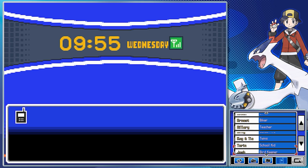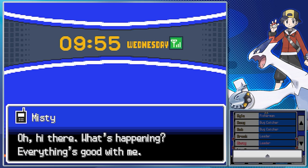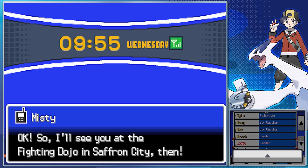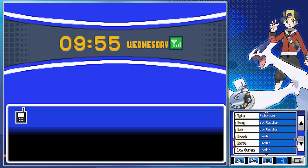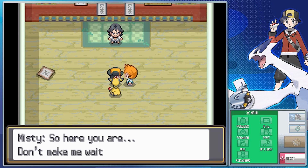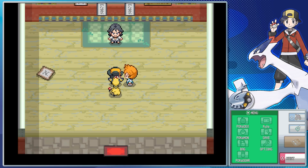In order to call Brock, it had to be a Saturday night. And for Misty, it has to be a Wednesday morning. These fights are gonna go by pretty quickly until Blue overall. Misty tells us she's free and wants to battle, directing us to meet her at Cerulean City. She says she's heard a lot of good things about us since our last battle and wants to test how good we are.